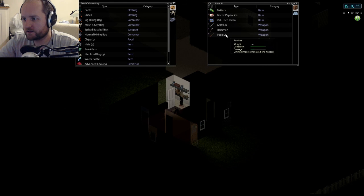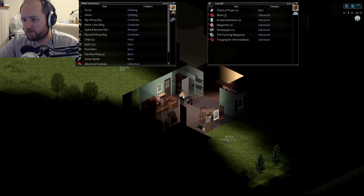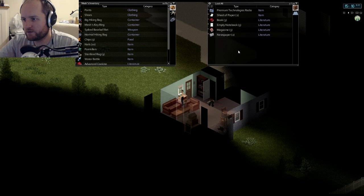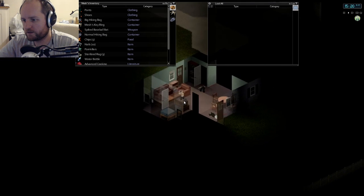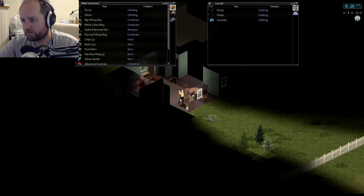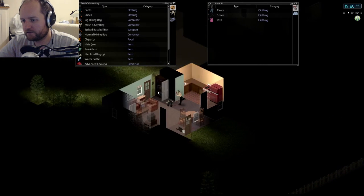I'll take the nails, golf club, pool cue. Nothing there. Cooking for Beginners — yes, I'll take that too because that's something I want to read up on. Don't need anything else out of there. I think this house is done — house is clear, finally.